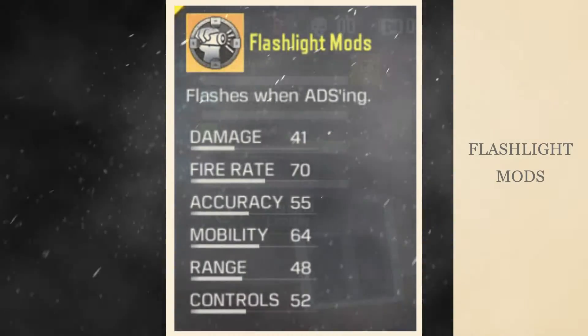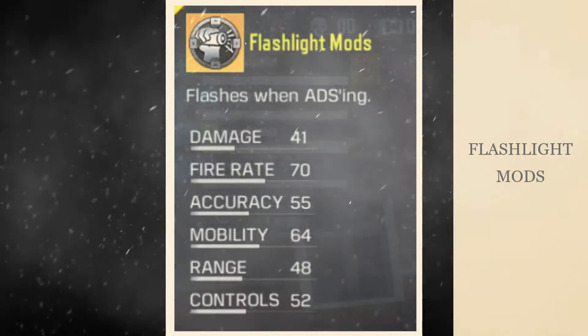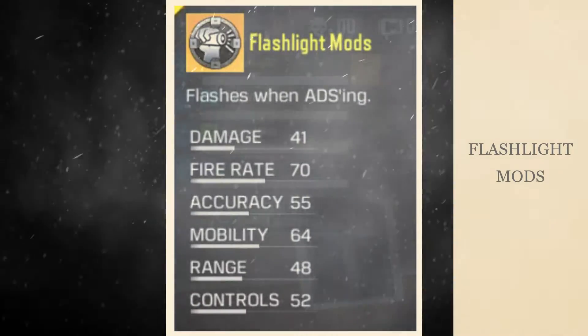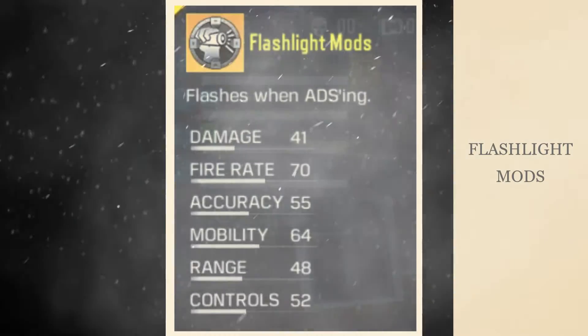The Flashlight mod is similar to the tactical flashlight we had in previous seasons. This mod flashes and blinds nearby enemies when ADS-ing. It has a cooldown time of 30 seconds, similar to the tactical flashlight. In order to activate this mod, you just need to ADS once.